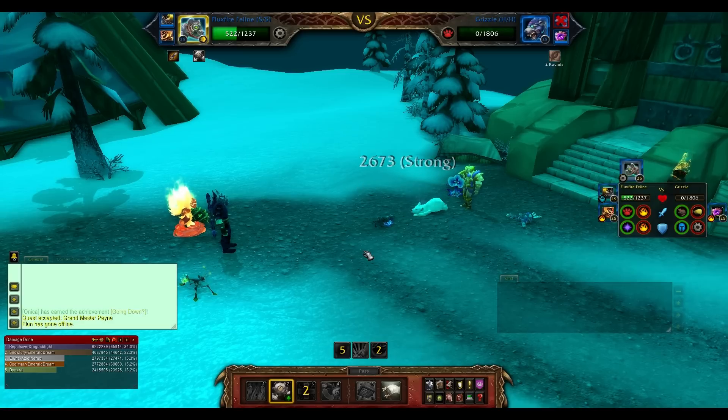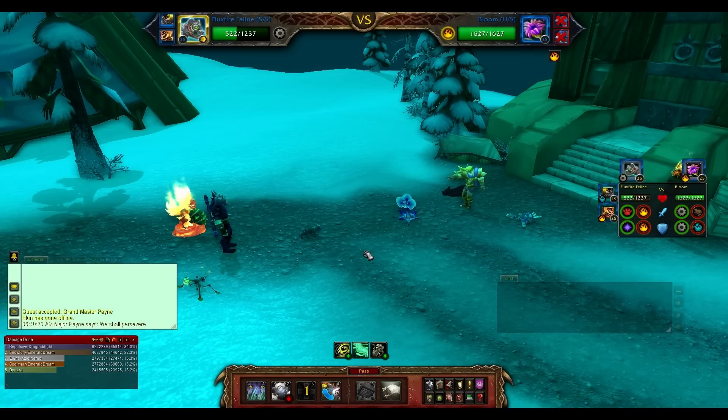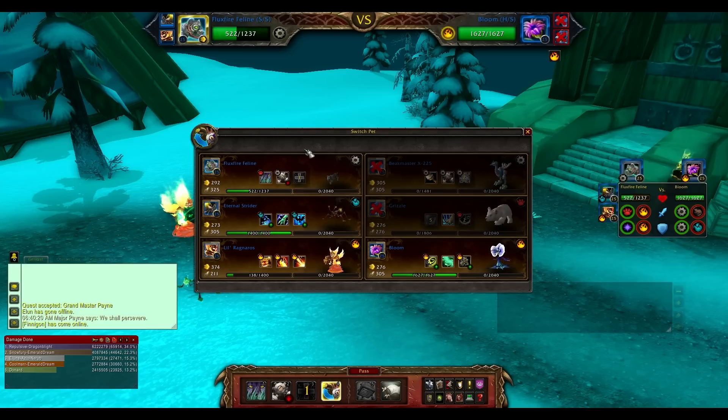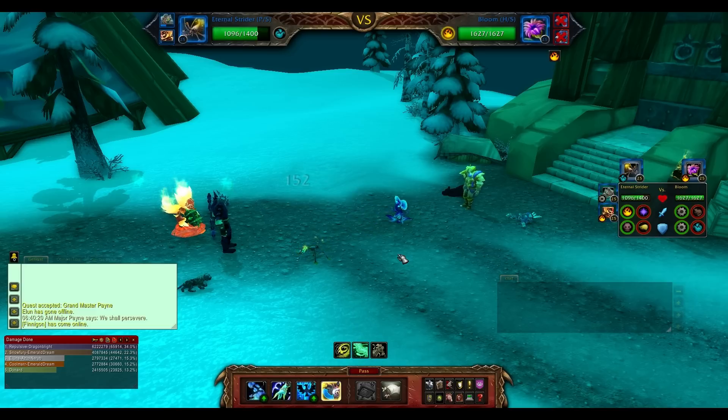About 2600 damage — yep, that one-shots that Grizzly. Now he has his elemental out, so what we're going to do is switch into our Eternal Strider. The first time I was doing this I actually had to do this like five or six different times because this guy would just destroy my team completely.